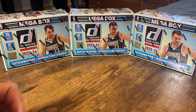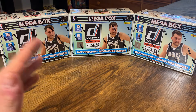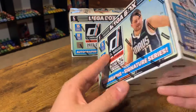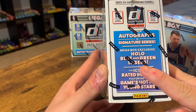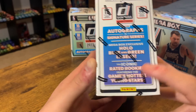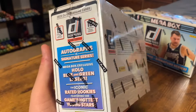What is up everyone, Everything Collectibles here, back with another video. Today's video will be taking a look at the brand new 2023-2024 Donruss Basketball Megaboxes. In these you can look for autographs and/or signature series. We're looking for the Megabox exclusive hollow blue and green lasers numbered 235, and the iconic rated rookies — aka Victor Wembanyama. I already pulled one from a blaster.